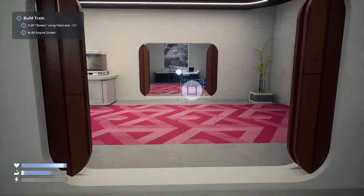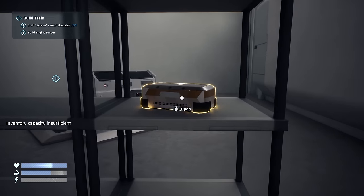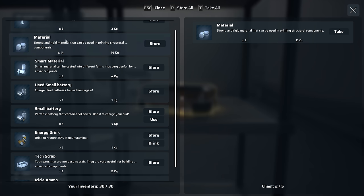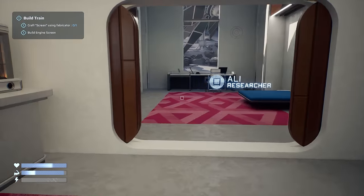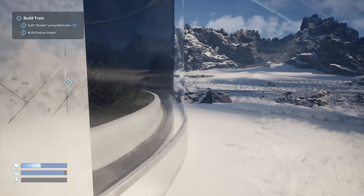Even though I know we can't check these computers, I'm still checking just in case. Oh - material! Inventory capacity full - let's drink that. Can we take two more? Use this plant to craft energy drinks - they're one kilogram each, and these are 0.5 weight. Icicle ammo, tech scrap - and we've got that other battery being charged. Let's head back to the train station.